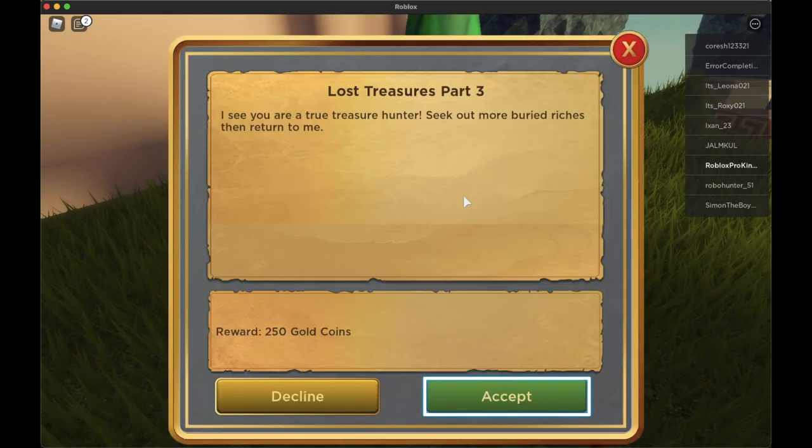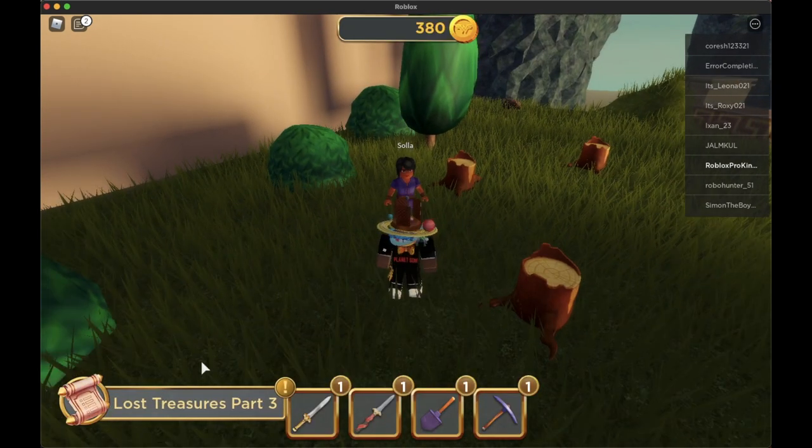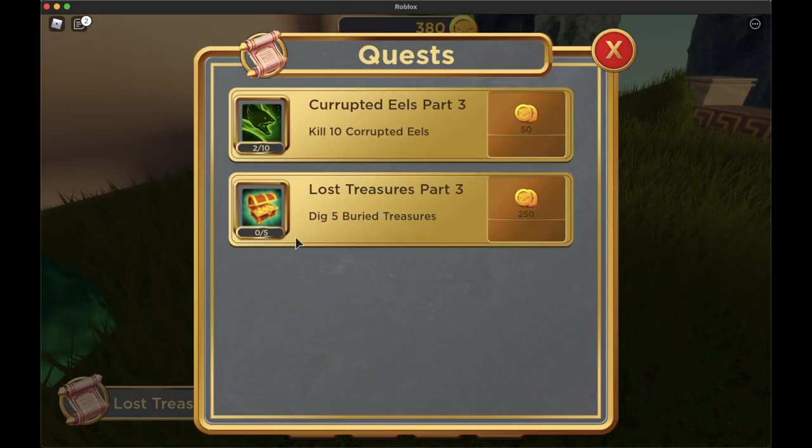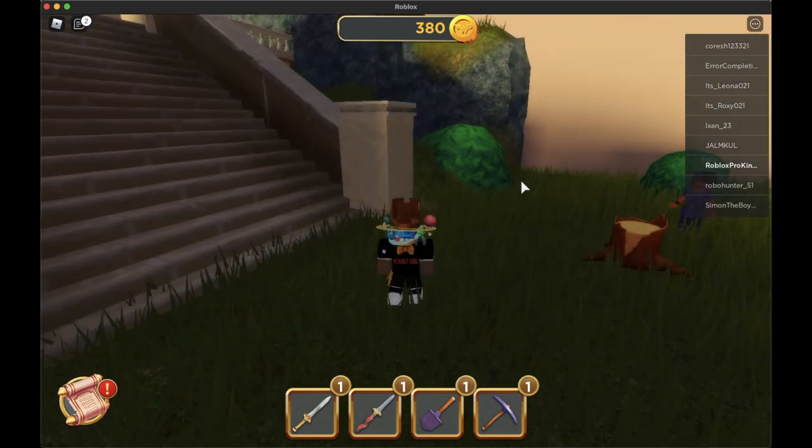Here I am — let's go ahead and talk to her. You just do that, and I have to get five treasures this time. So you basically just continue this, and that's how you grind.